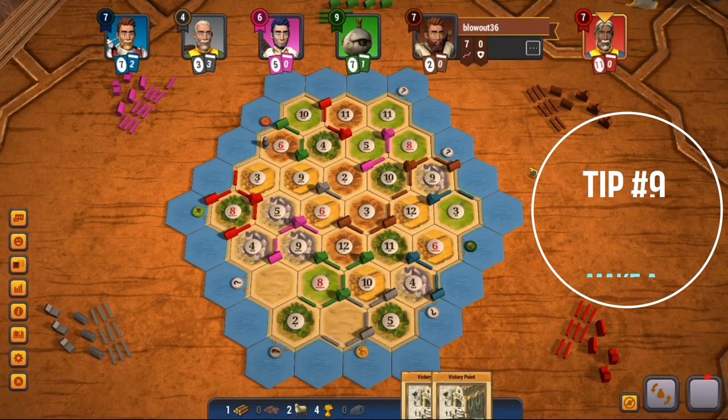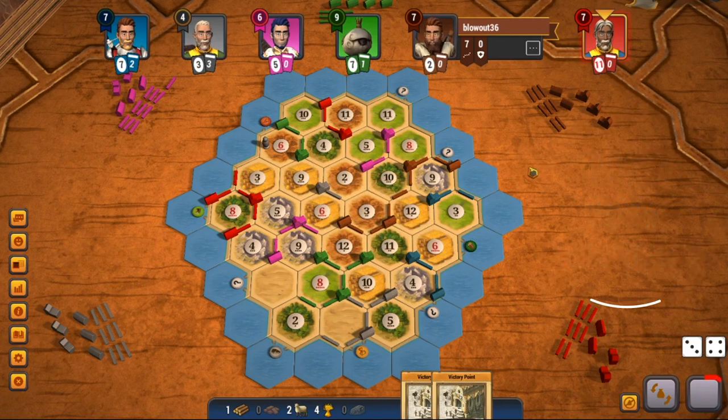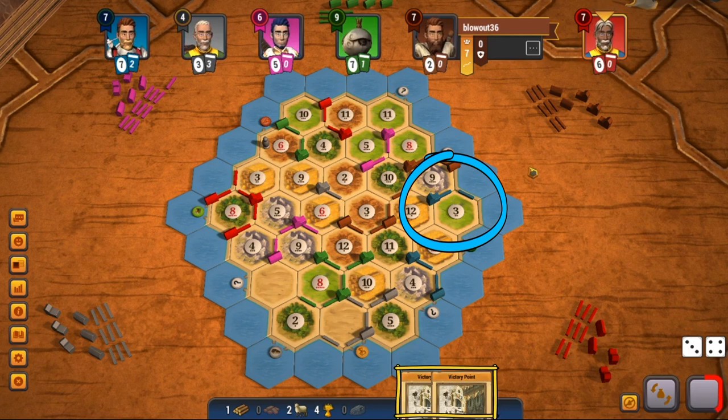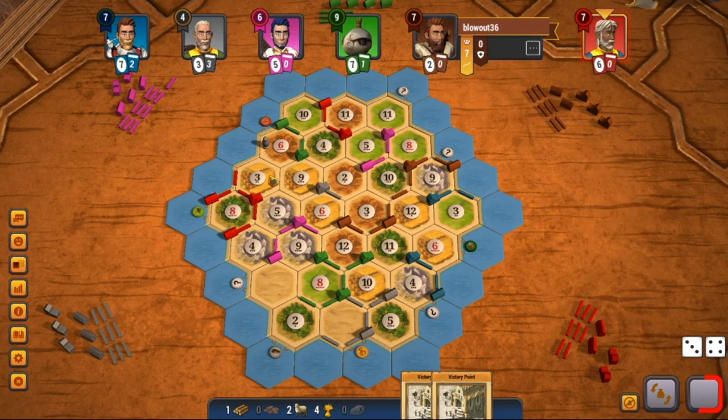Tip number 9: make a 10 point plan. It's very important to have a 10 point plan, because if you don't, you might spend resources on upgrades you don't even need. For example, in this game I built a road to settle on the three sheep — however, I actually didn't need to go there because I had two victory points. A better way to win was to city up three times, get largest army, and have those two victory points. It's a way more effective path to win, and I actually think I hurt my chances a lot by building that road.